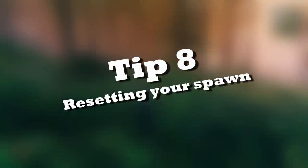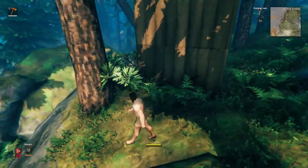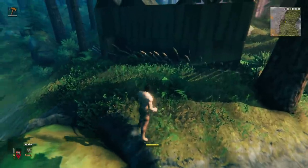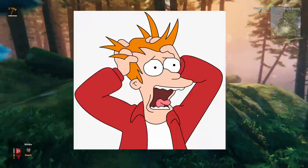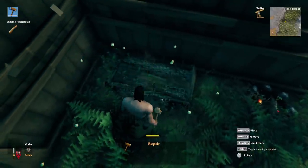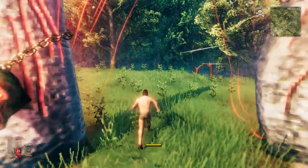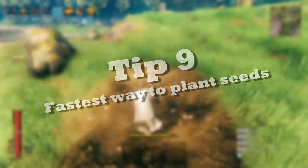Tip eight: resetting your spawn when you're stuck on an island. Let's say you venture out, set up a base on a foreign island, and then get stuck there with no materials for a portal. What do you do? There's an easy trick most people don't know: destroy your bed and then die. You will then spawn at the altar instead, putting you back on your main island where everything is nice and safe.